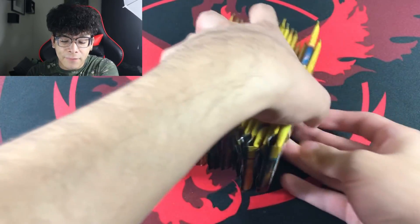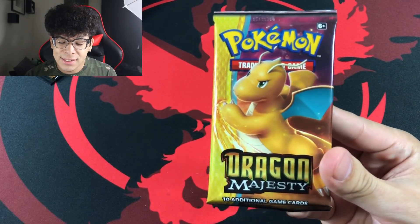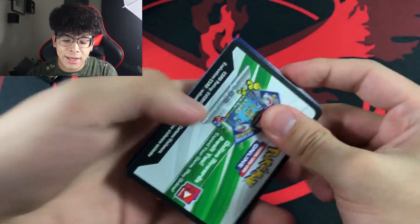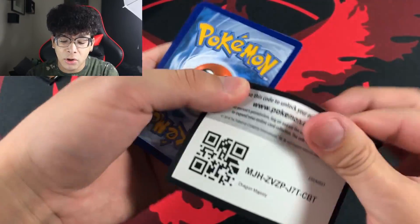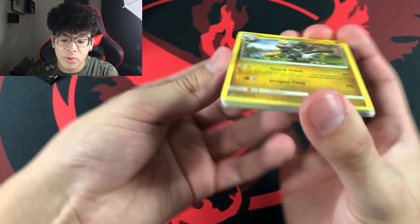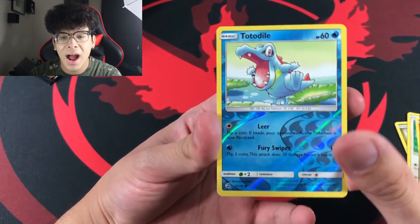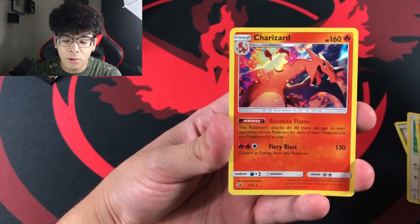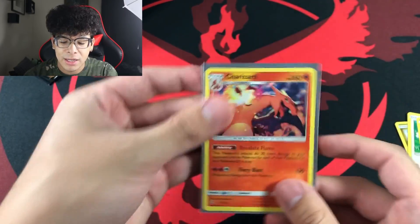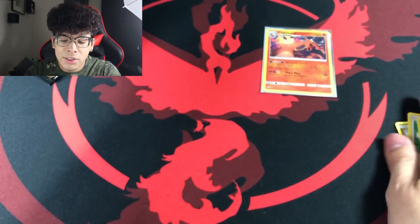Now that we've prayed, we can officially dive in. We got 20 booster packs of Dragon Majesty — let's see how this goes. Diving into our first booster pack, and y'all get to keep every single code card. We got a Totodile, and then we got the Charizard holographic, which is a very very nice pull — any Charizard card is a definite banger.